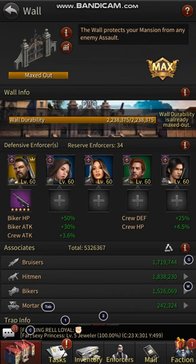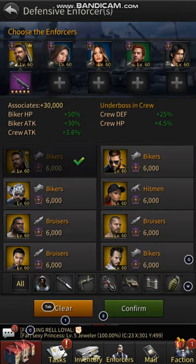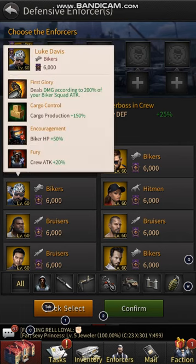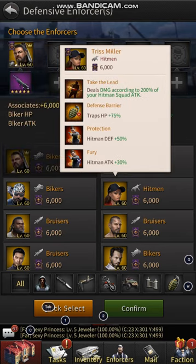My wall looks a bit iffy right now — that's just because I've put these ones on for training boosts while I sorted that out. To set up your wall, you'll go through your enforcers and find which ones are good for your walls. You click on the face like this, and if they're not showing anything to help with wall defense, wall HP, or trap attack and defense, you keep going.